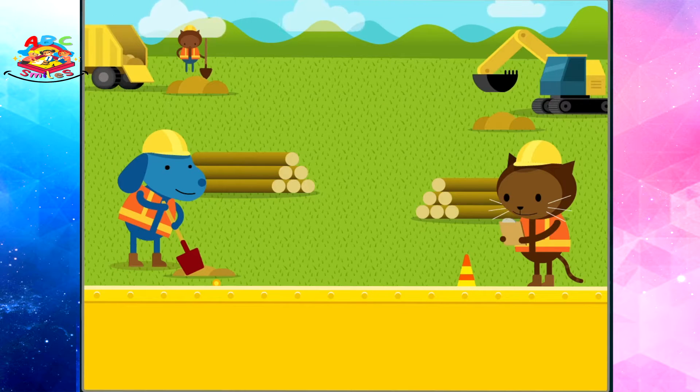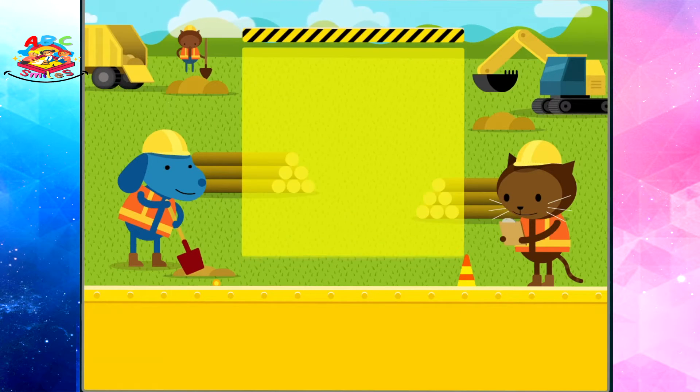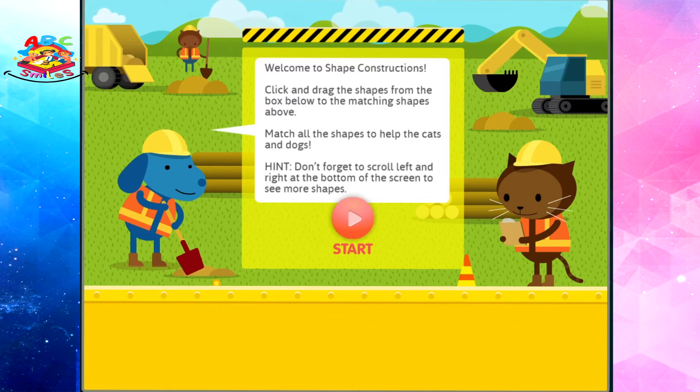Welcome to Shapes Construction. Click and drag the shapes from the box below to the matching shapes above. Match all of the shapes to help the cats and dogs.